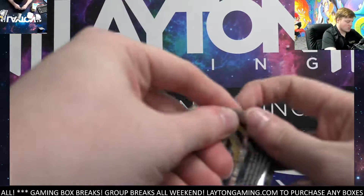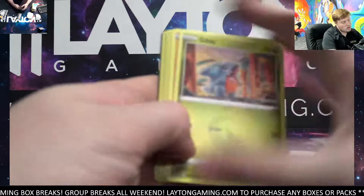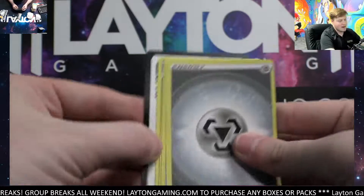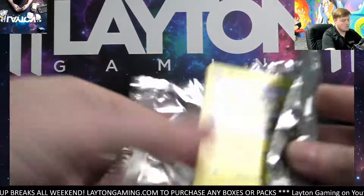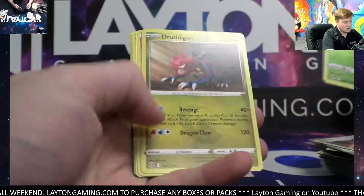We buy all of our product through distribution. Magma Basin on the reverse, Golurk — it's like 98% of it. Last one here — thanks so much again man, appreciate it. Excadrill and we got Druddigon.